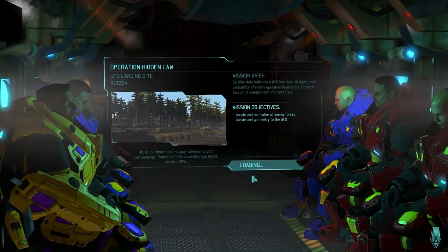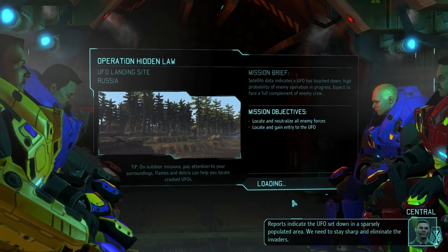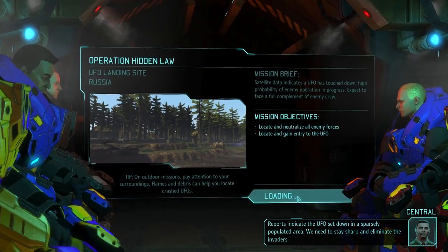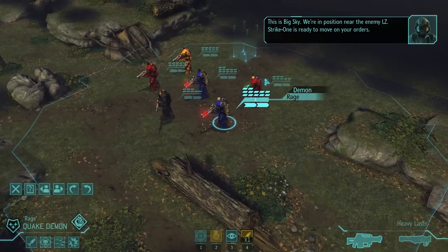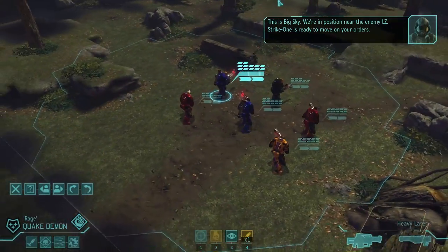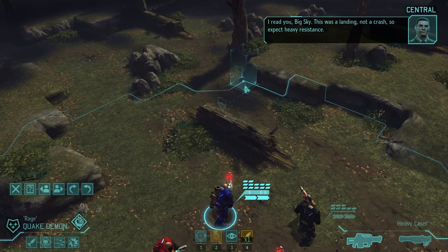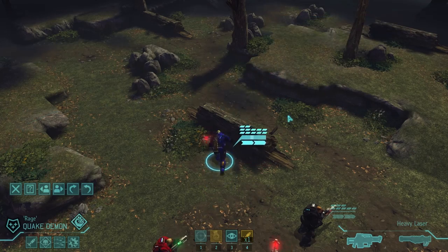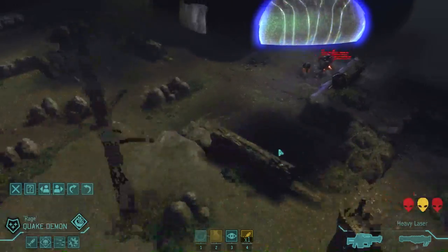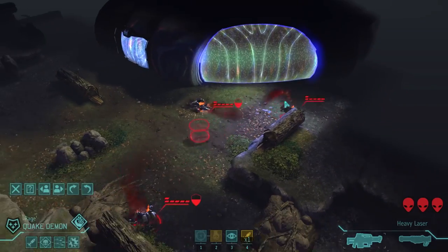This is a landing site and not a crash site, so there will be a bit more aliens. I expect three, maybe four groups of aliens — there are usually 10 or 12 or so. This is only a small scout so there won't be that many, probably 12 or so. And there we go, that's the first group already, and the UFO right in front of me.